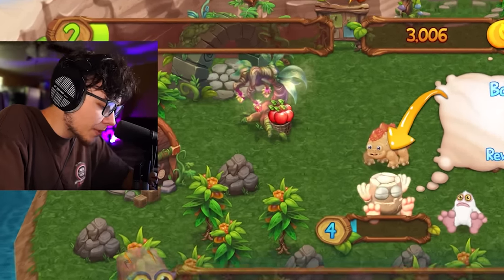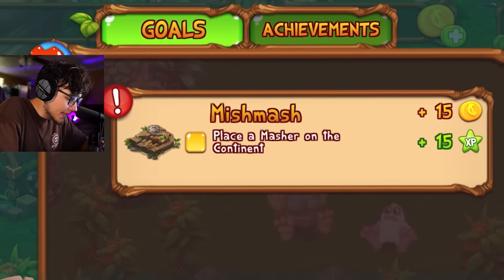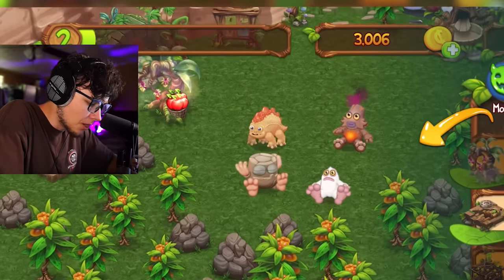There we go. Noggin is at level four now. Look at our goals list up here — we gotta get a Mishmash. I don't know what that is, just something in our market I guess. Masher — dude, I have no idea what a masher is.